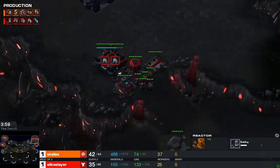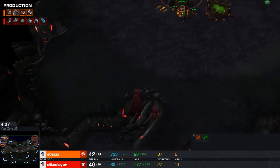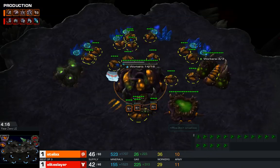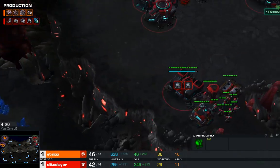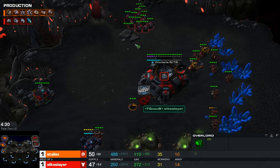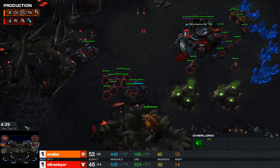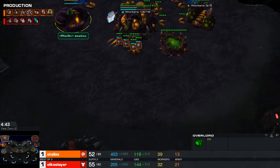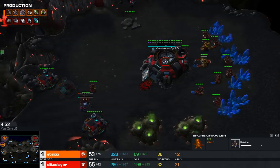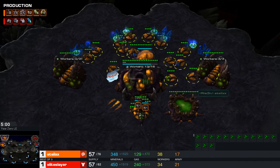Behind this we do have Stim — so this is just a 2-1-1. Double Gas coming in at the Natural from Stalix, and he's gone back into Gas, so he's going to be on three Gas pretty fast. With that Lair coming up, this is either Nidus or Mutas. Stalix has also dropped a single Evo Chamber. Plus one melee is going — could be plus one melee Nidus. He's getting Spores up as well, and there are five Banelings at home, which could just be to prep for the 2-1-1 attack.